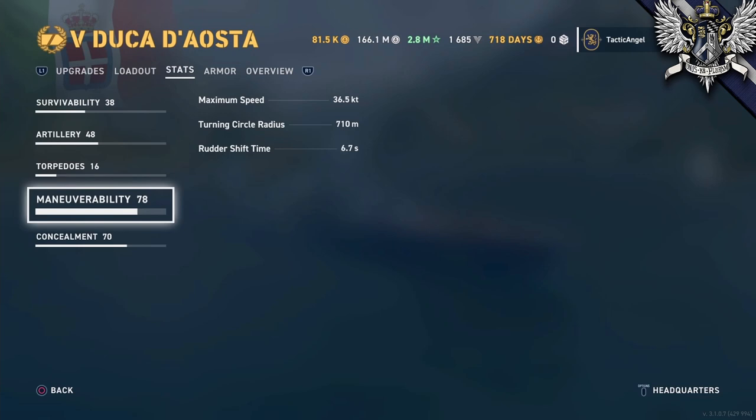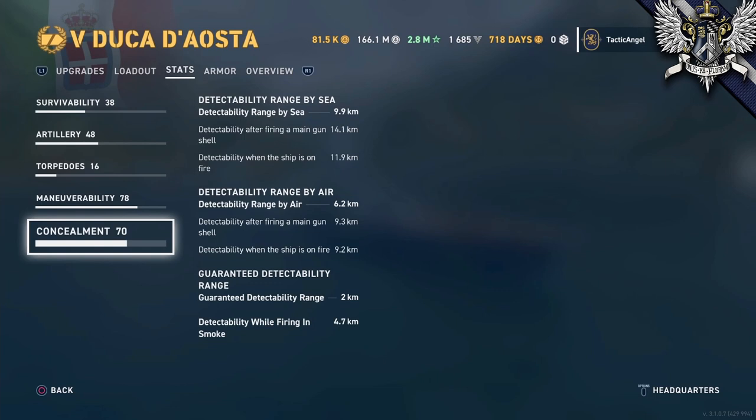Being the fastest tier 5 cruiser makes her faster than two-thirds of destroyers at her tier, and the 6.7-second rudder shift is more than a second better than average. Though she turns about 20 meters wider than your average cruiser, this is actually a really good turning circle for such a fast and long ship. As for concealment, this is really one of the strongest things going for all Italian ships — the Duca d'Aosta has the lowest base sea detectability of any cruiser at the tier, even if only by 100 meters. Detectability by air and while firing within smoke is also best in class.